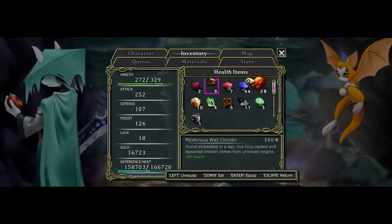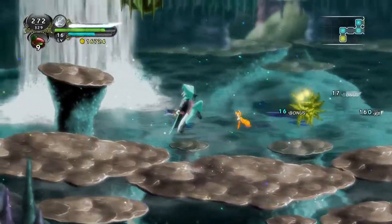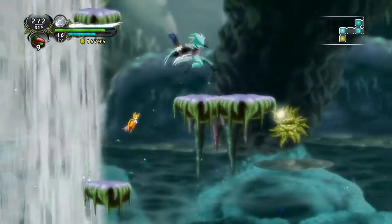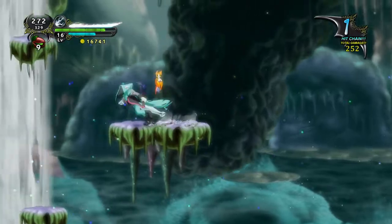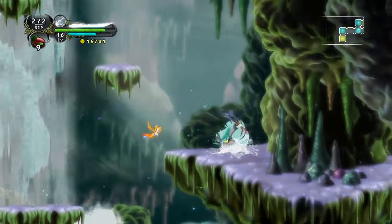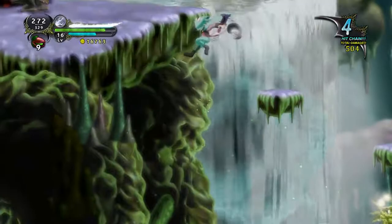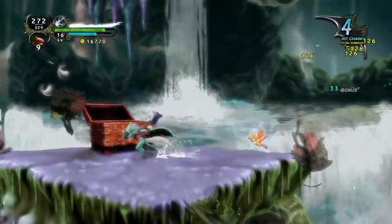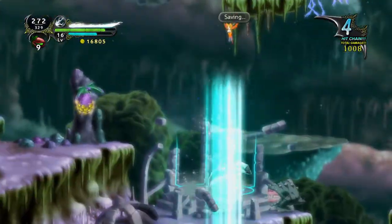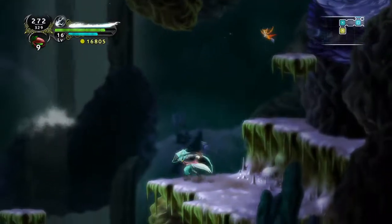Everything seems to drop these blue mushrooms. Look how many I have - I just don't need them. It would be different if I was playing on a harder difficulty as poisoning actually is a problem on those. But on normal difficulty it's really not that big of a deal. I'll just sort of jump through. It's fine, I don't need to worry about it.